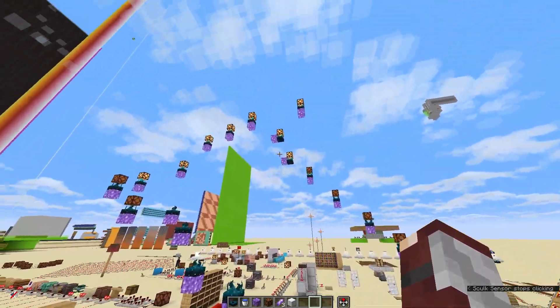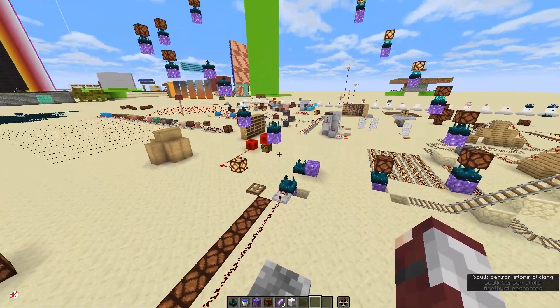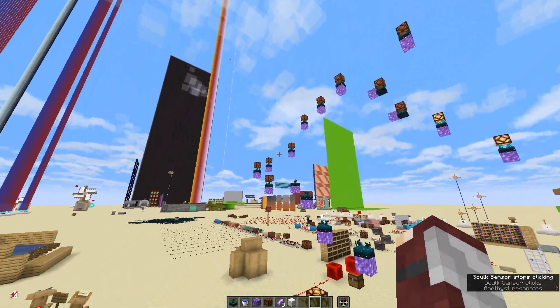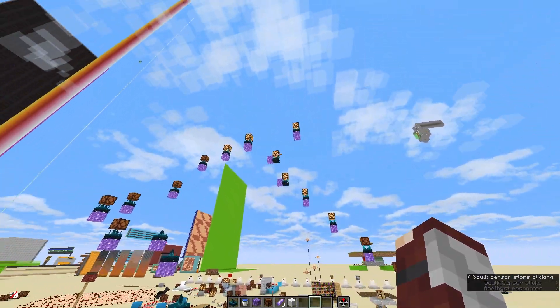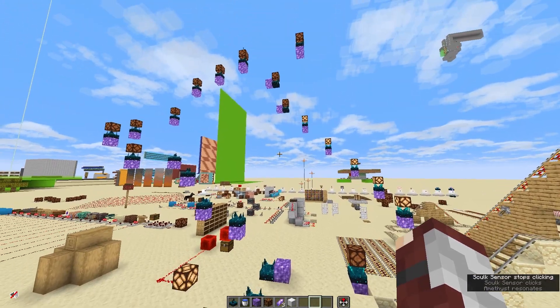Something you could even do is make a large circle of skulk sensors, block off one of the sides so the signal can only go in one direction, and before the signal can come back the other way around, you remove the block. And then you've got yourself a really expensive but super cool looking redstone clock.